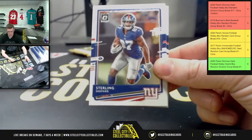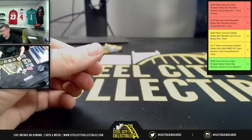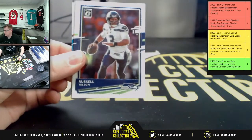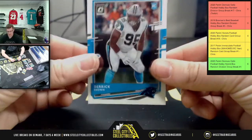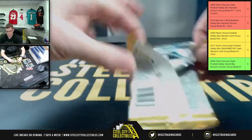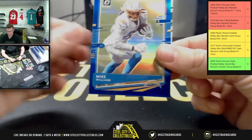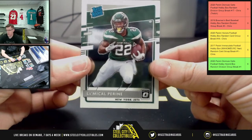We're going to have Teddy B, Sterling Shepard, Prism Stefon Gilmore, and Josh for the Patriots. Two more to go — Drew Locke, Russell, Darnell Mooney Prism, and Derek Brown for the Panthers. Final one — start off with T.Y. Hilton, Kyler Murray, Mike Williams, and then Mike Williams at $1.79, and then the Michael Pittman rated rookie.